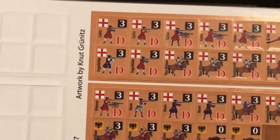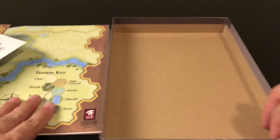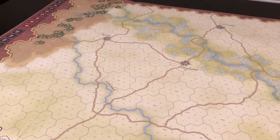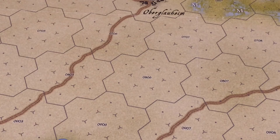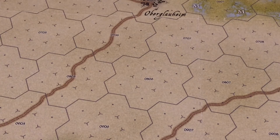The markers include defend markers, range fire markers, combat committed orders modifier markers, attack, counter-charge, and charge markers — and these are one-sided. Combat units have reduced sides; the 'D' means disrupted. Now spreading the map open: it's a 22 by 34 inch paper map, divided into areas each shaped like seven hexes — one central hex surrounded by six peripheral hexes.